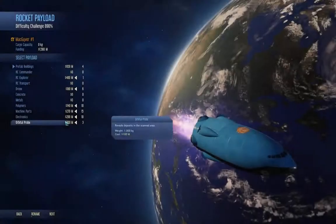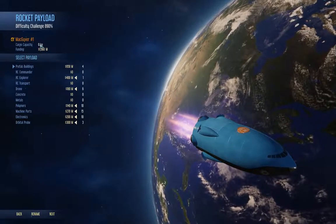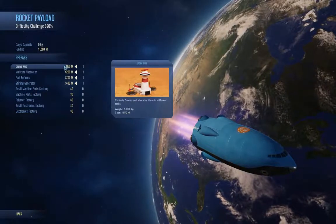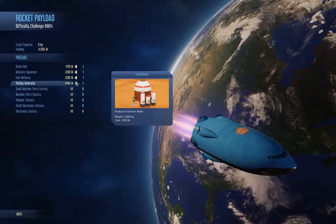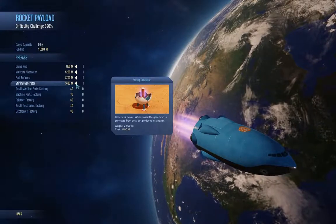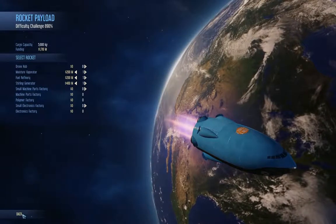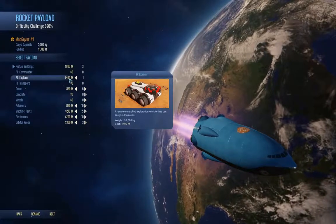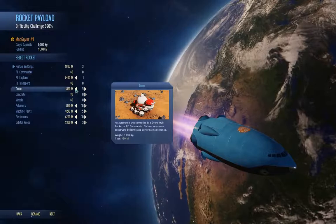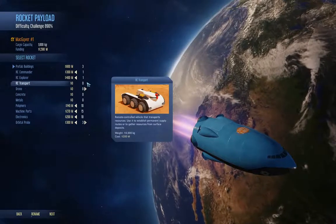Now we go next and figure out our loadout. We definitely need a moisture vaporator and a fuel refinery. A sterling generator will also get us a jump start on power. I'm going to take the drone hub out — we want an explorer but we also want a commander, so I'll drop the drone load and get an RC commander.